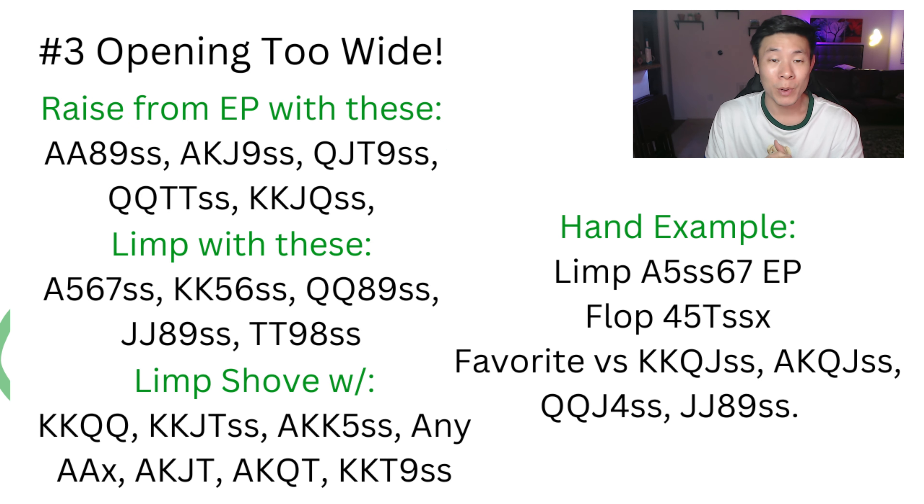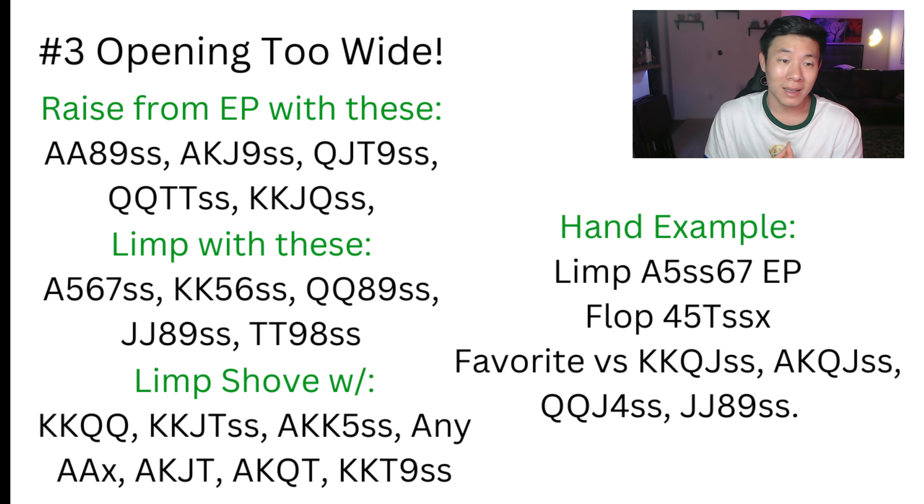The third pre-flop mistake most beginners make is they open way too wide from out of position in loose games. Especially in live games, when you open from early position a ton of people are going to call just to see a flop, leaving you in a very bad and vulnerable position. You're going to be playing against anywhere from eight to 32 other cards. If nobody is folding, you really need to tighten up your opening range to nutted hands like ace-eight-nine-ace single suited, ace-king-jack-nine, queen-jack-ten-nine, queen-queen-ten-ten — strong rundowns or strong over-pairs with connectivity.